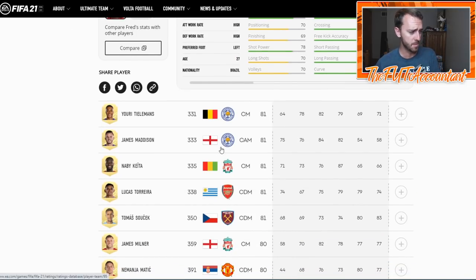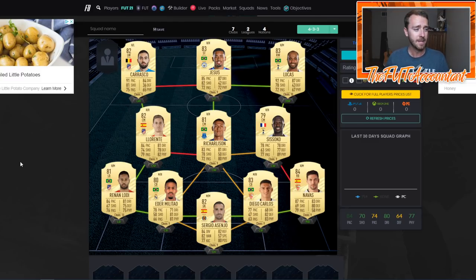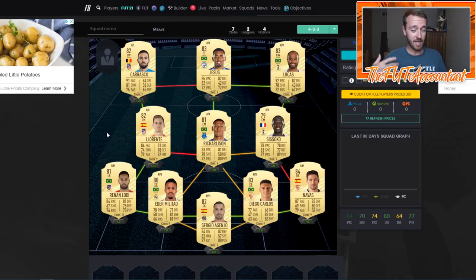Get in the database, start messing around with concept squads, and depending on how many coins you want to spend, find that balance - maybe it's 70% trading and 30% team. If you're really a gameplay guy and you like to play, maybe spend more coins on the team because that's how you're earning coins - playing games, getting rewards, then trading. Figure out what your motivation is going to be, what kind of players and price range you want, and what your goals are in the early days of FIFA 21 Ultimate Team. If you enjoyed this video, smash the thumbs up below. Subscribe if you're new - it's been Nate, the Foot Accountant, catch you guys later, peace out.